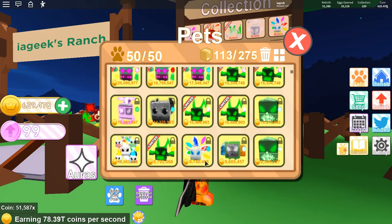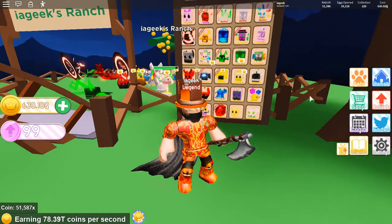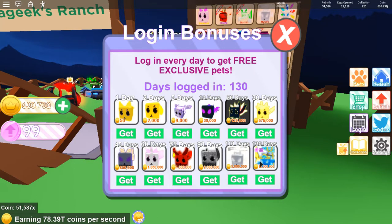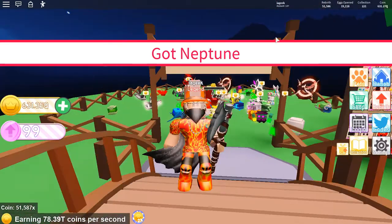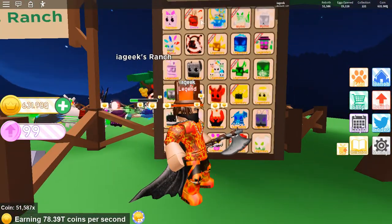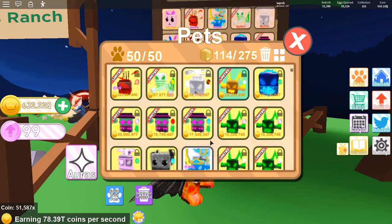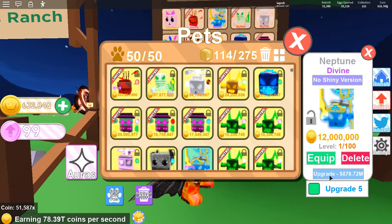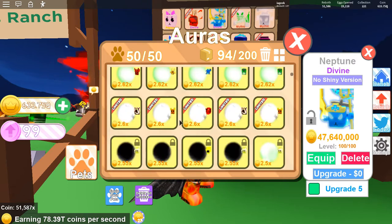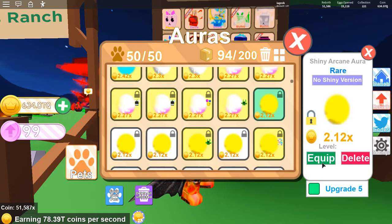I keep thinking this one is better than this one, but it is. What I'm going to do is get the best pet in the game — the Neptune, with 130 days logged in. Got Neptune! It's probably the best pet in the game. It's in my collection right here. I do not know why this is better, but it's right there — 12 million. It automatically puts it as my 13th best pet. We just got to upgrade this: boom, 47 million. I'm gonna put it on the shiny arcane aura.